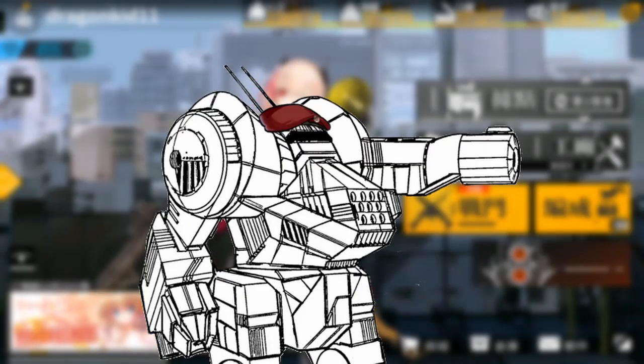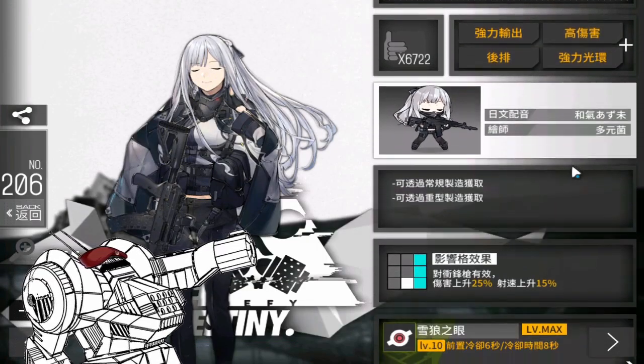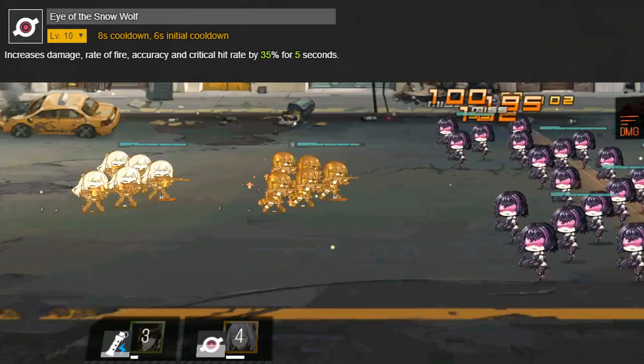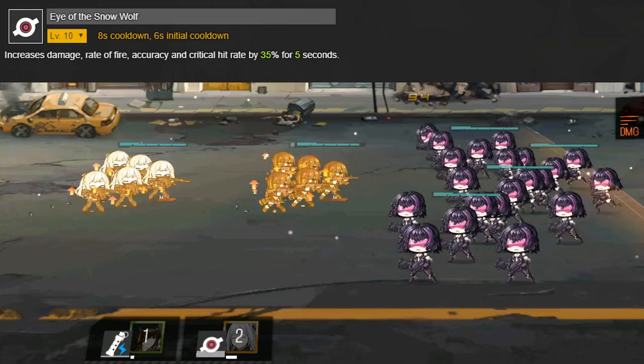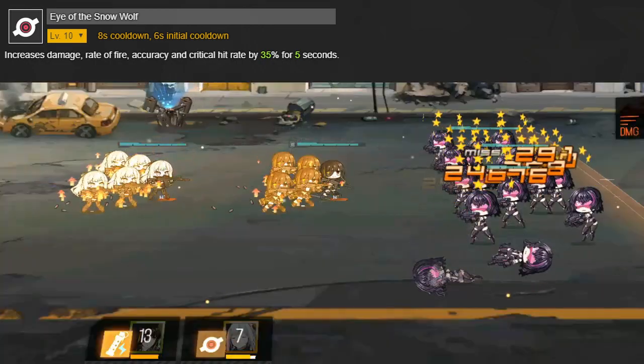Now let's take a look at how well AK-12 performs in-game. As some of you who have played the game might know, how useful a T-Doll is is usually determined by her skill. At level 10, AK-12's skill, Eye of the Snow Wolf, can buff her damage, rate of fire, accuracy, and critical rate by 35% for 5 seconds.